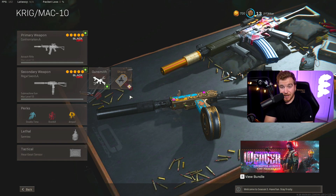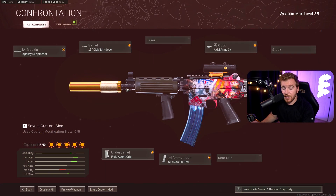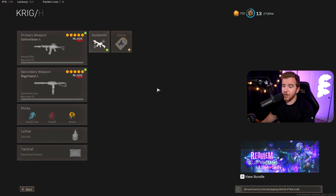The number one loadout is the Krig and MAC-10. It's a little bit of a higher skill gap — the only reason I say that is because the Krig, while it has no recoil like the FAR, rewards you heavily if you can hit headshots and upper body shots. It's probably the best AR in the game right now. It got a slight nerf last week, but there's barely any difference — I've tested it and the change only shows up in very far range situations. Very good ADS speed, no recoil — phenomenal.